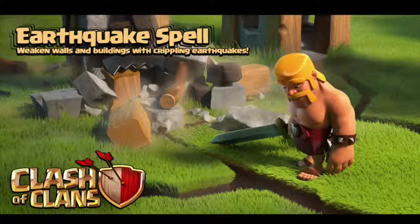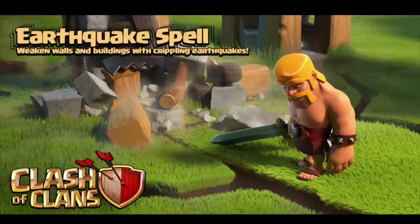An interesting thing about it is it takes a percentage from the building. So no matter how many hit points the building has, it'll take about 10-15% hit points away. It'll obviously do more damage, hit point-wise, to a town hall than a builder's hut. So it's kind of interesting — I'm not sure exactly how it's going to be used.